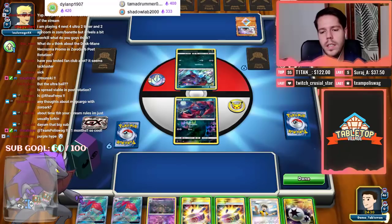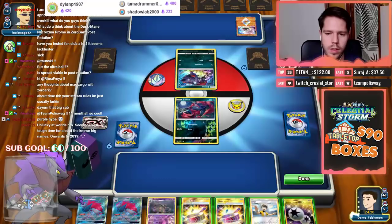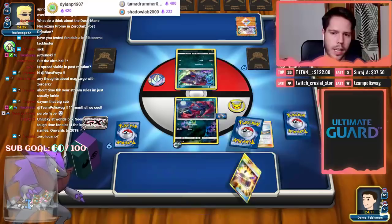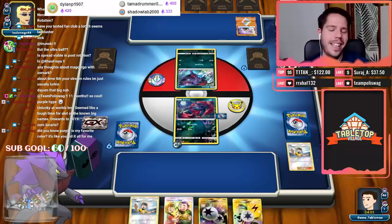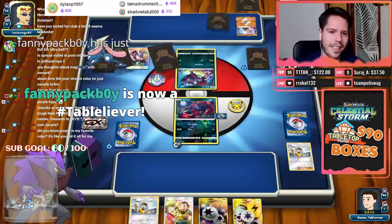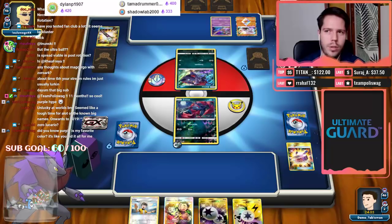Okay, we are up against an opponent and this opening hand is very underwhelming. Should I just thin and Judge my opponent? I mulligan - yeah, probably Zoroua/Lucario, maybe Zoroua/Lycanroc. I think I'm gonna Judge just to find more stuff. There's the Pokemon Fan Club - definitely underwhelming. Maybe I could have waited a turn. We'll pass.